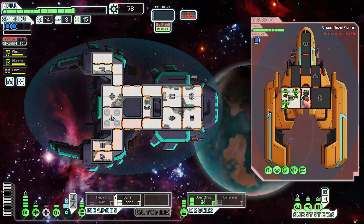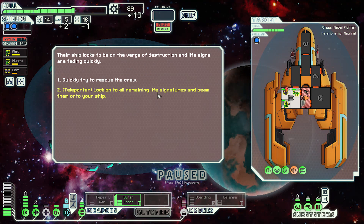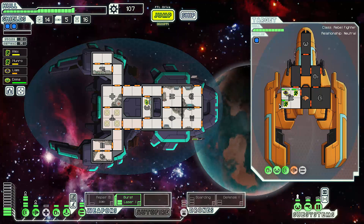The boarders need to be powered up. They all come aboard and choose to fight us rather than the drone, which is annoying since our guys could die. But we're fighting humans so the mantis should kill them. With the rebel crew dead we salvage what we can. Their ship is on the verge of destruction — we lock onto all remaining life signs and beam aboard a larger ship. We gain Emma, a good fighter.